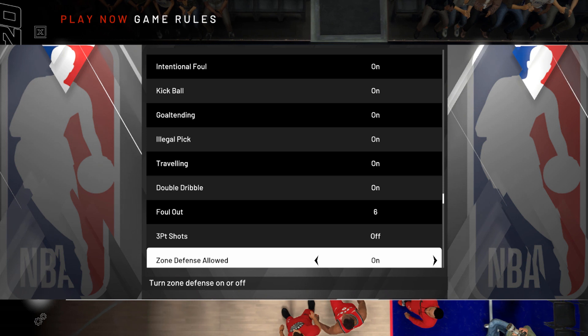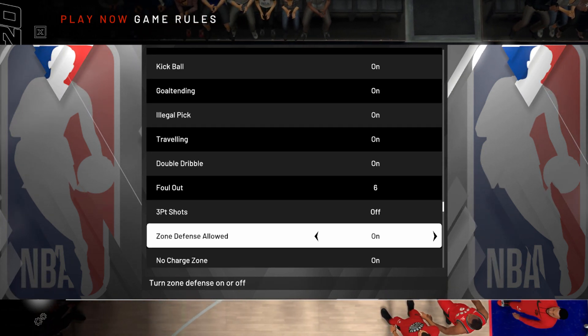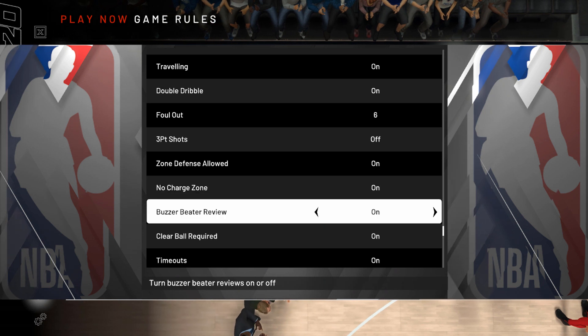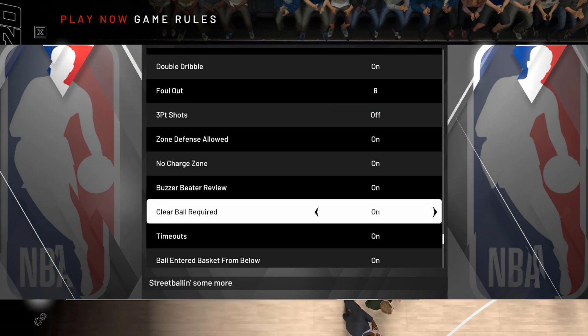You can turn three point shots off. Zone Defense Allowed — you can actually turn that off also, which is weird because why don't they use that with the retro teams? That's really weird. No Charge Zone — you can turn that off too. There's also Buzzer Beater settings in here.